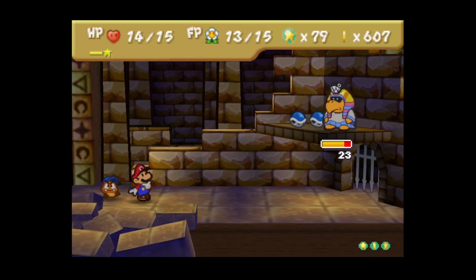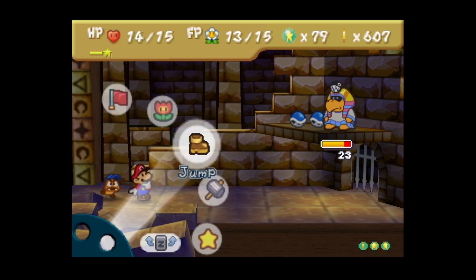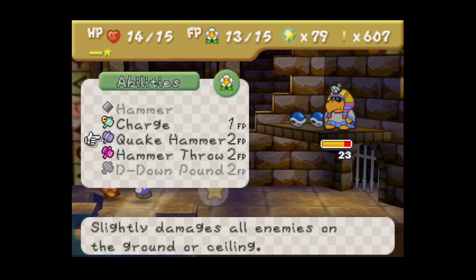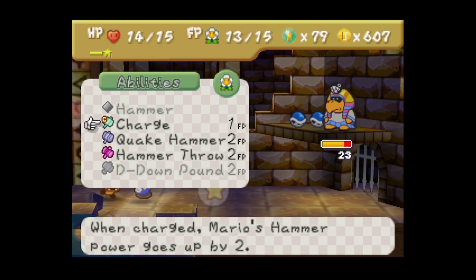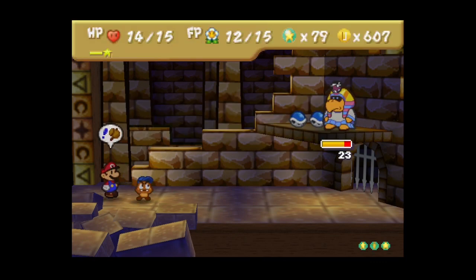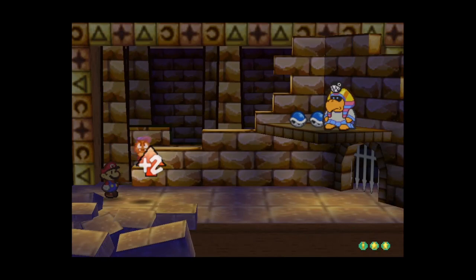He doesn't do that much damage. Maybe we'll go for some Power Bounces. Actually, I'm going to go for the Charge because a Quake Hammer will kill the Chomp. This will only activate when I next use my hammer. I think I'm actually going to Charge with Goombario as well - why not?